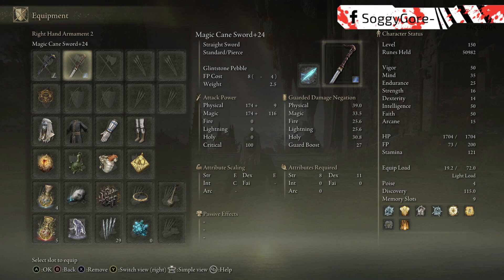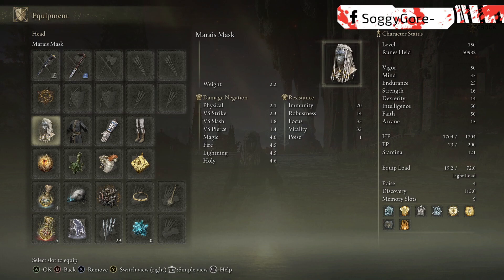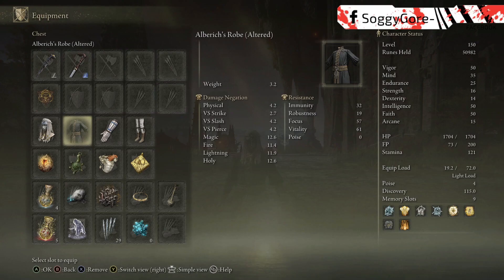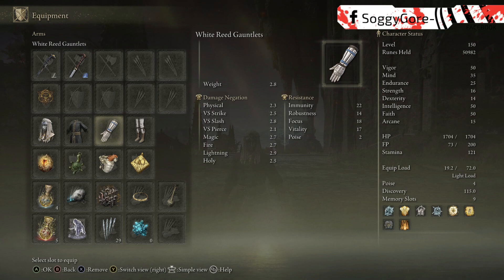Going back to the main hand, I have the Cane Sword equipped with the Magic Affinity and Glintstone Pebble Ash of War. Although this build is supposed to be a full caster build, I ended up deciding it would be best to have a melee weapon equipped to still fight if you run out of FP against an extremely aggressive opponent. I chose the Cane Sword because it has such low requirements to wield and it was the most aesthetically pleasing for the Fashion Souls aspect. Now with the armor, I had two goals in mind: the first was making sure my equip load stayed at light so I can have more iframes when dodging. Iframes stands for invincibility frames.